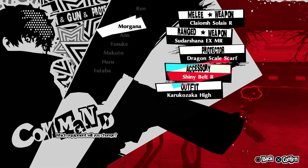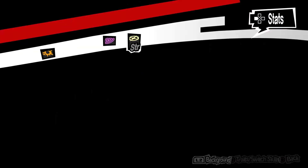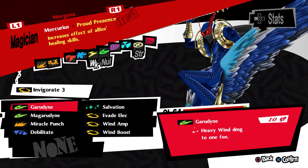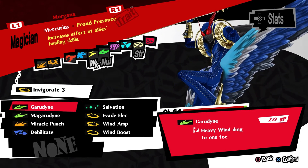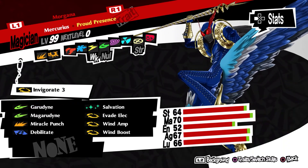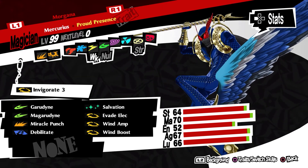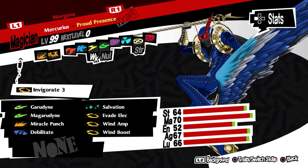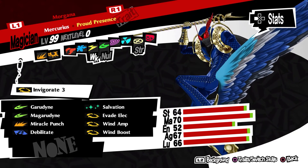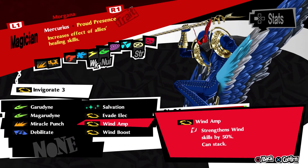Morgana is a pretty basic healer-type party member. His trait, Pride Presence, increases the effect of all allies' healing skills — believed to be around 50%. He has the lowest attack and lowest endurance among all party members, even lower than Futaba's, but compensates with the highest luck. The recommended skill set for Morgana is: Garudine, Magarudine, Miracle Punch, Debilitate, Salvation, Evade Electric, Wind Amp, and Wind Boost.